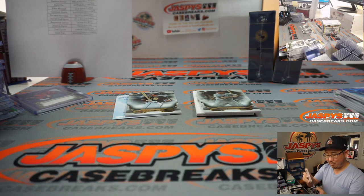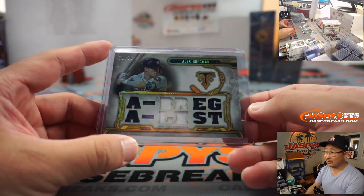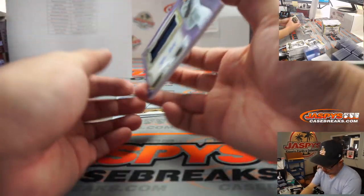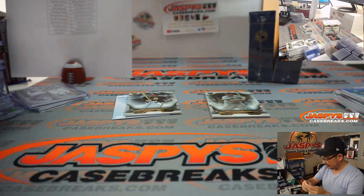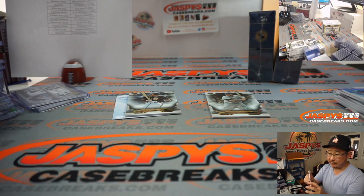I wonder if there was ever a pitcher-catcher brother duo in baseball — I don't know if there has been. Astros, that'll be for Aaron. And then we've got Blake Snell, nice, 41 out of 75 for old Snelly — that'll be for Raymond in Tampa Bay.